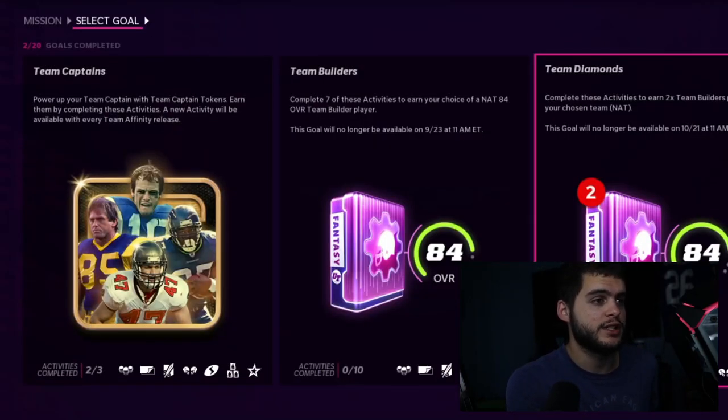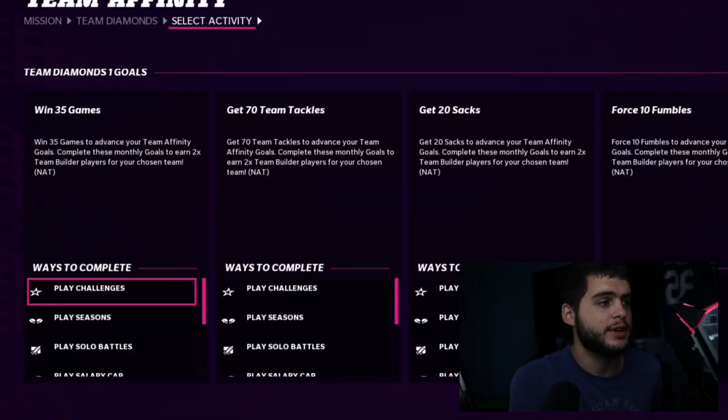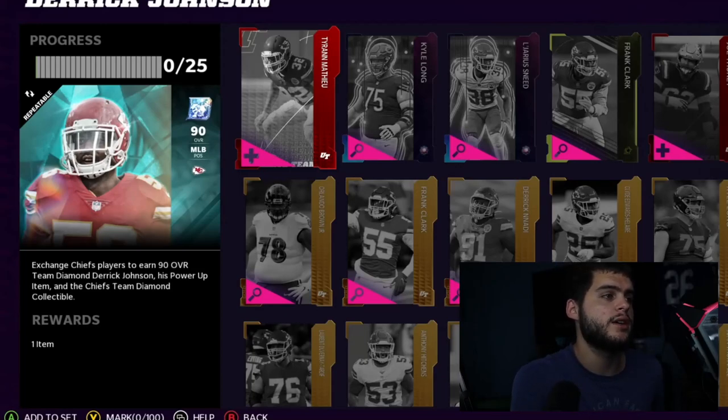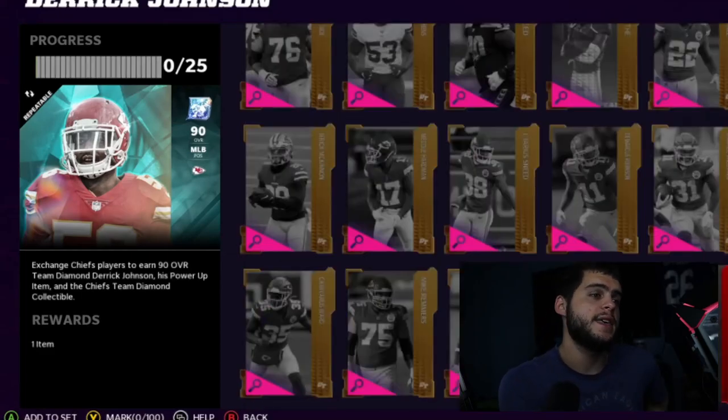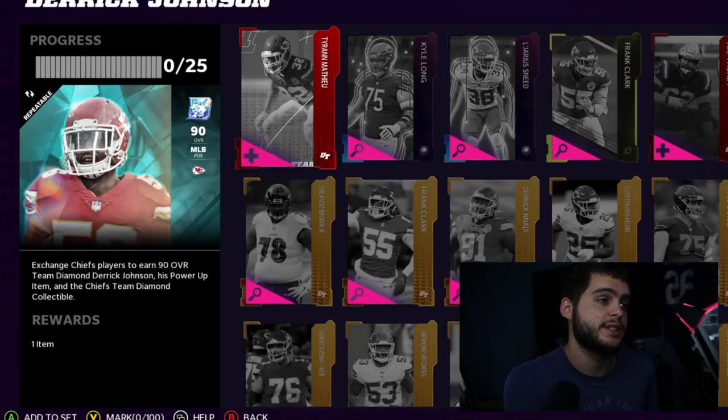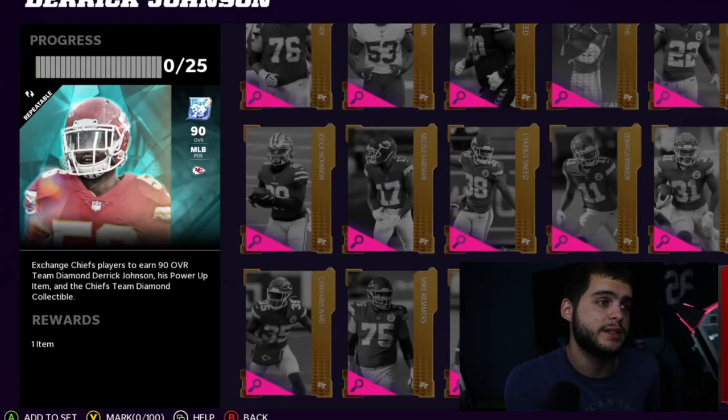You get some free team builder cards if you do the activities — an 84 overall team builder player, plus two team builder players from cheers and team nat. I don't see a free team diamond here. The sets require good base elites from the team, superstar VP depending, both team builder cards, gold cards, and at the end an 87 to 88 overall player. That alone is going to cost anywhere from 80 to 150K, making this set really expensive. It really depends on how good the set turns out to be.